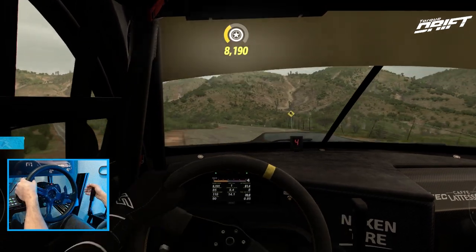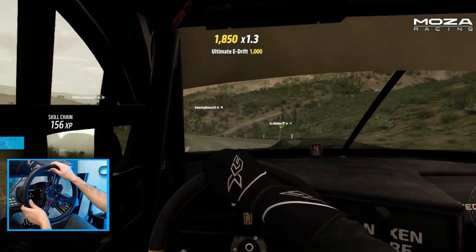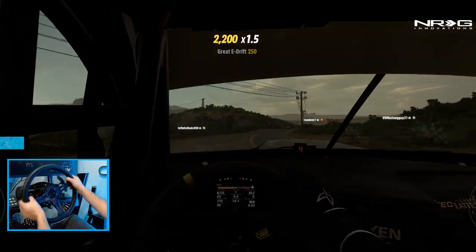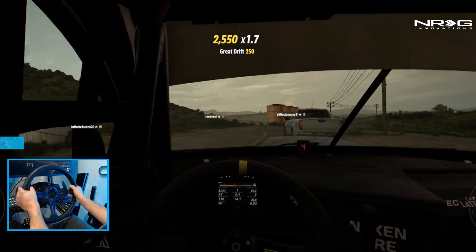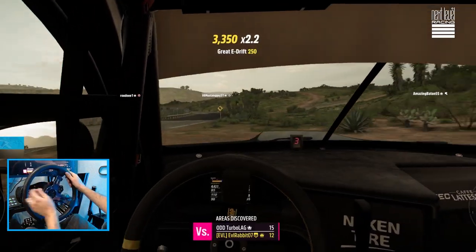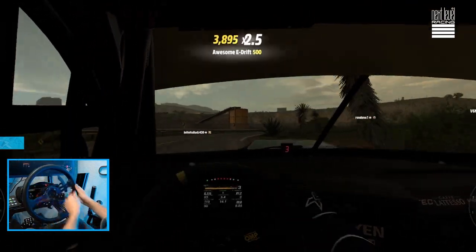Do a little first-person action, utilizing the drift camera. I really should fine-tune that a little bit more. Not sure why it's doing the whole lighting fade thing — what if that's just the car? I think it's just the interior of the car.